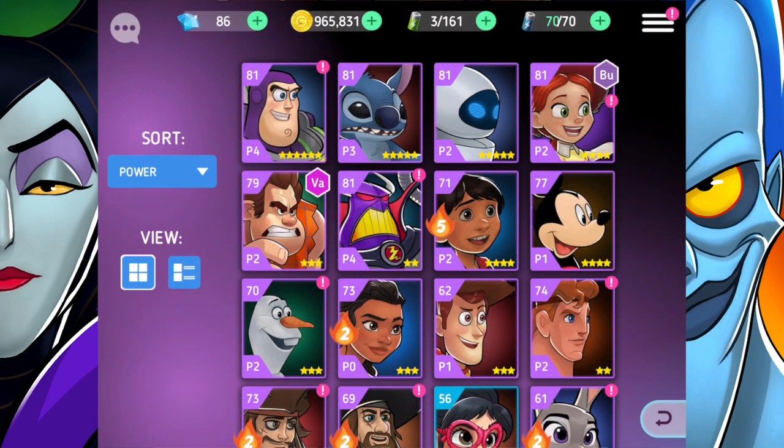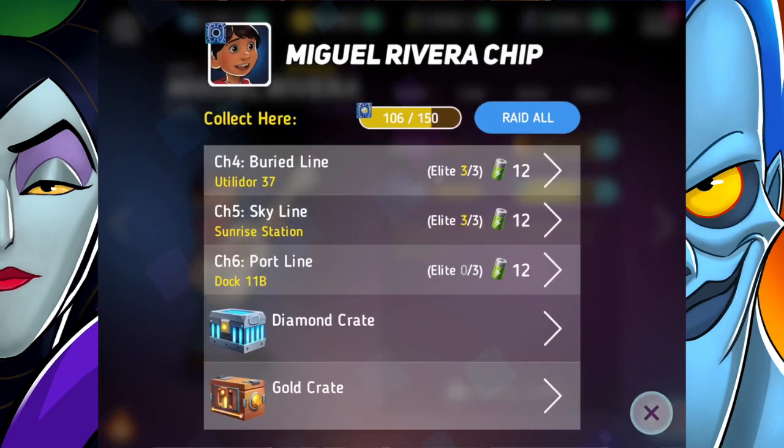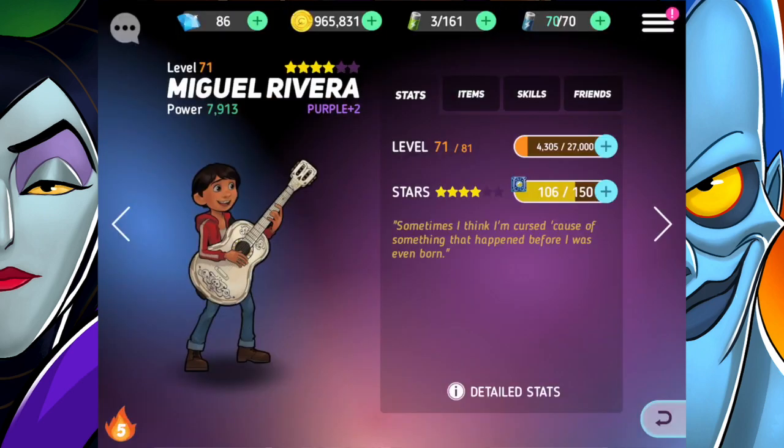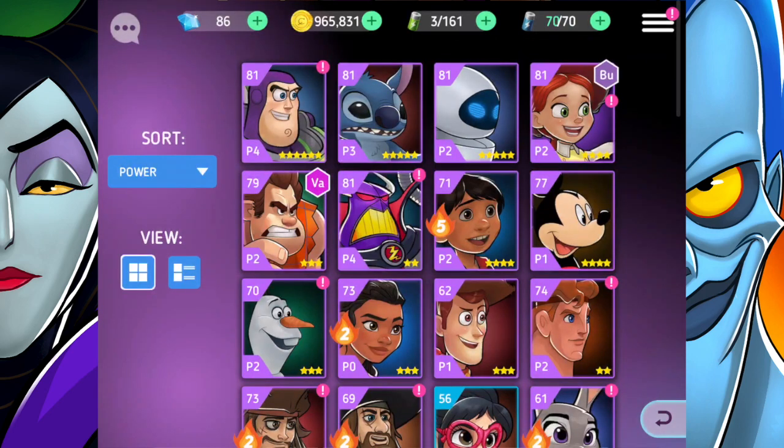Miguel isn't on the dream team yet but he is definitely getting very close. With a few more stars I think it is definitely possible, so we'll have to keep working on him. I'll obviously need some more badges too, but he has definitely been a big asset to my team. When I do use him, he's a great healer. That is everything I'm going to be doing for this video, guys. Hopefully you enjoyed it — if you did, make sure to give it a big thumbs up and we'll see you for the next Disney's Heroes Battle Mode video. Bye!